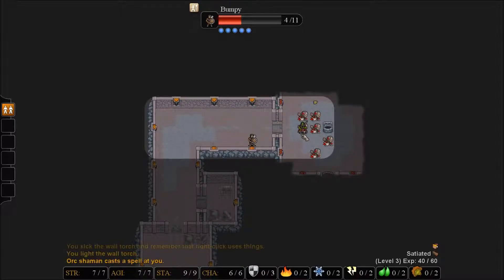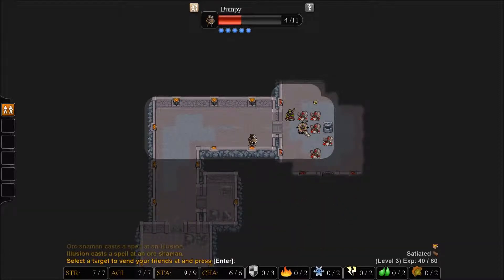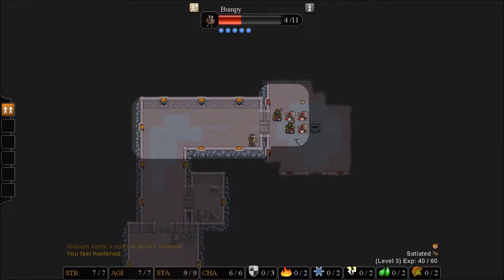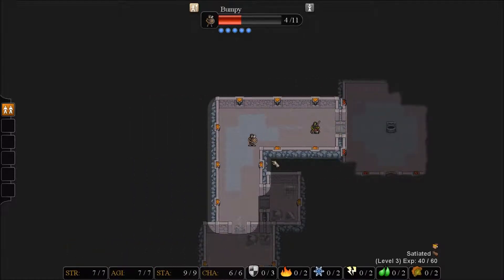Oh my goodness. Look at that — you have gained a friend. You can order friends to follow you, move to a location, or attack a target using the focus key. And that's part of the tutorial that's still going. Oh, my friend is lost. I'm scared.